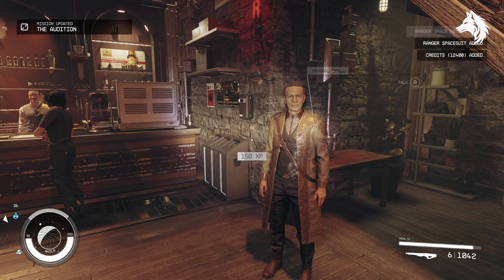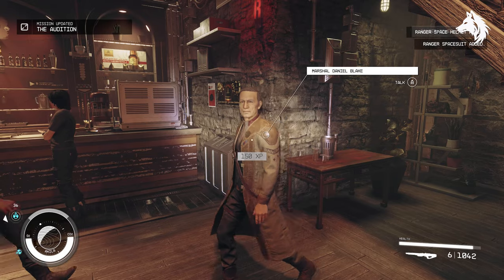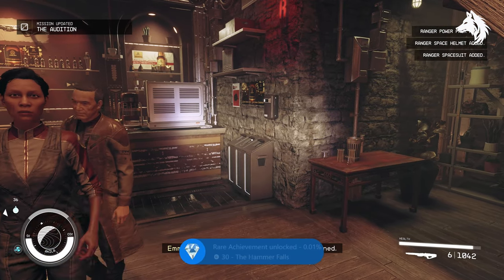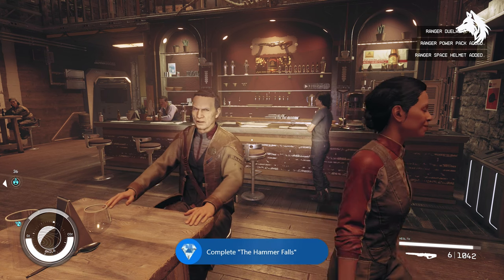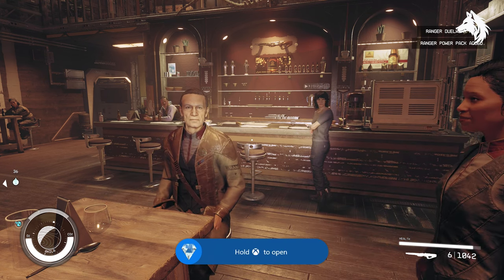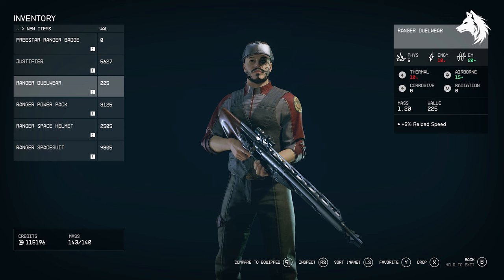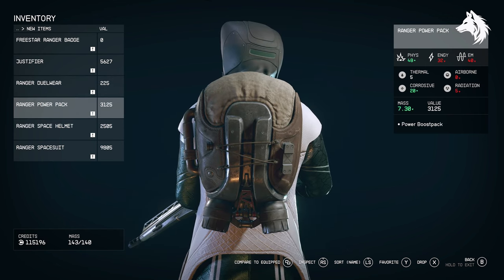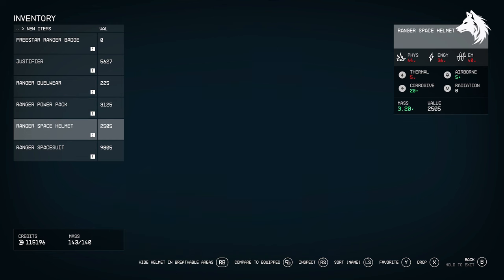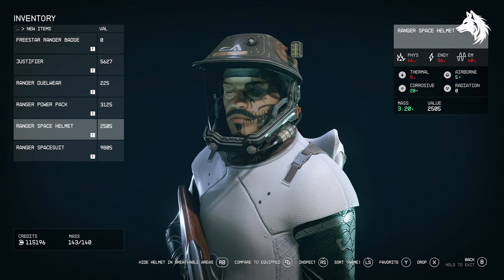After this, you return to the Rock and you will become a full-blown Freestar Ranger, and you are rewarded with the unique Lawgiver weapon called Justifier, the Ranger Jewelwear Outfit and Cap, and the Ranger Spacesuit, Helmet, and Power Pack. So those are 10 unique items including armor, weapon, and apparel that you will get from completing the Freestar Ranger questline in Aquila City.